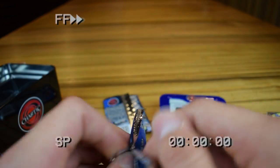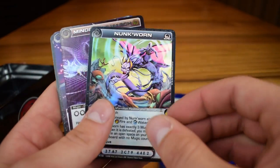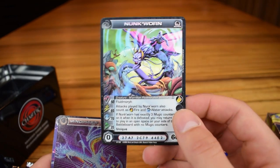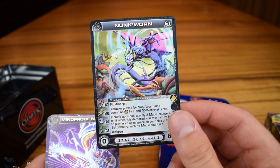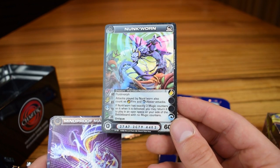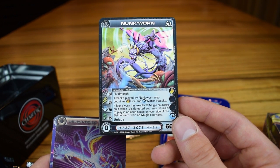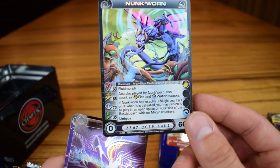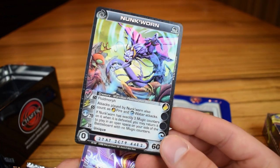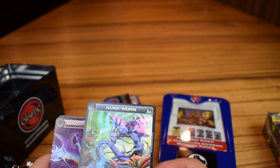Next, Rise of the Oligarch pack. Kaibon, Battle Gear, Location. Super rare creature — Marillion. I don't think I have this one, that's pretty cool. Nunkworn — they always had such weird names. Fluid Morph, and attacks played by Nunkworn also count as fire and water attacks. If Nunkworn has exactly three Mugek counters on it, when it is defeated, you may return it to play to an open space on your side of the battle board with no Mugek counters. Unique. That's pretty cool and pretty powerful if you could somehow manage your Mugek counters on it — then it would be just unbeatable. Really cool artwork. I don't have many super rare Marillion, so that's cool.